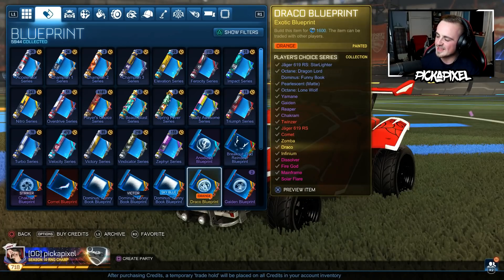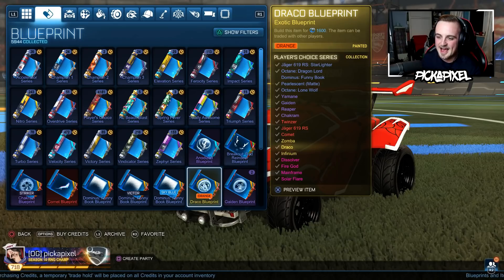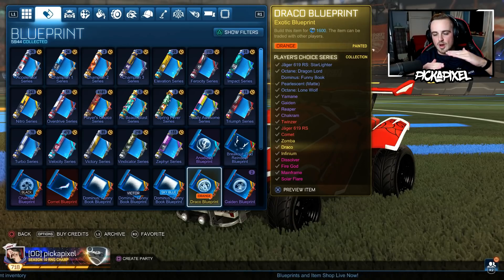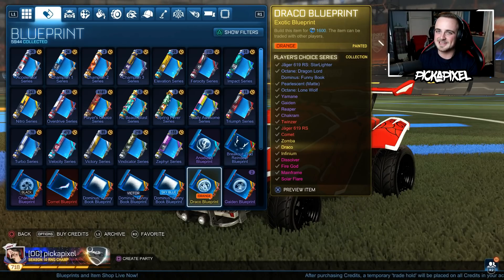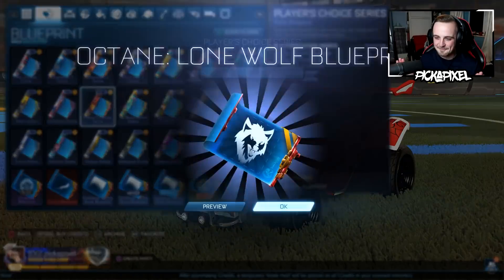So if a key is about 100 credits, that's 16 keys. I think what they've done is meet it in the middle — lower value painted exotics like this one are going to go up, and then white Zombers are going to come down. I reckon a white Zomber blueprint will also cost 1,600, and that's going to ruin everything.